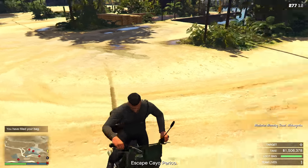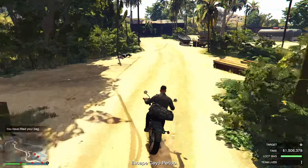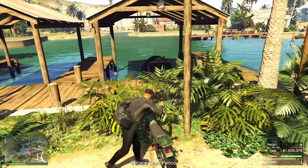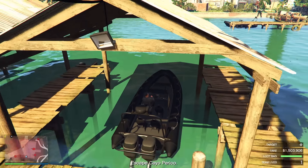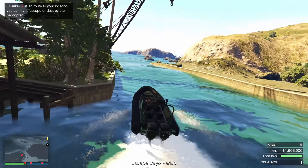Now that your loot bag is full, we need to escape Cayo Perico. Go back where we just were and jump onto one of the boats in the water. It doesn't matter if you get spotted at this point — you will still complete the elite challenge as long as you escape. Take a left turn and keep driving forwards until you've escaped the enemies.